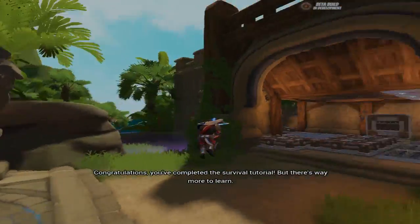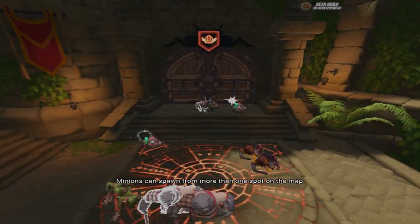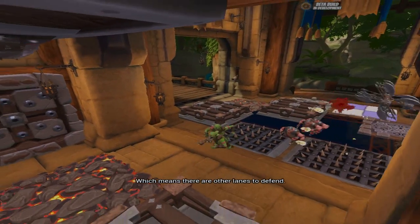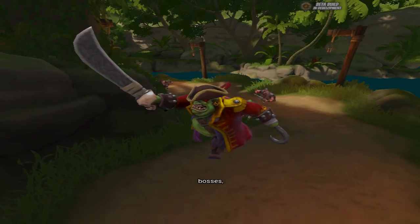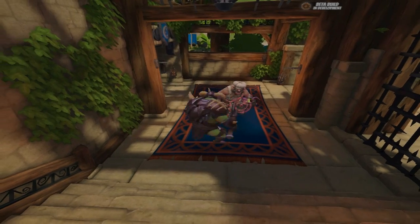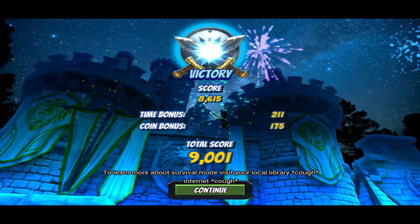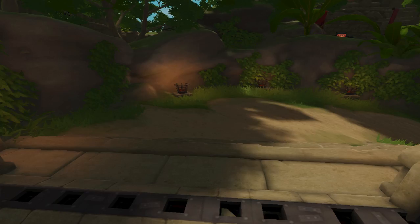Congratulations. You've completed the survival tutorial, but there's way more to learn. Minions can spawn from more than one spot on the map, which means there are other lanes to defend. There are also enemy heroes, bosses — and well, I think you get the picture. Cue victory music! To learn more about survival mode, visit your local library... internet. I like this guy, he's good.